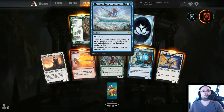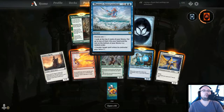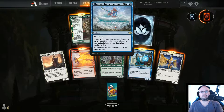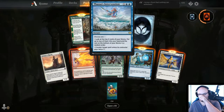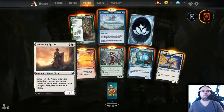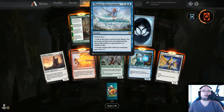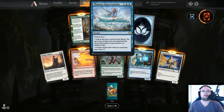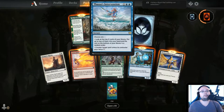Thassa's Intervention — X and 2 blue, instant, choose one: look at the top X cards of your library, put up to 2 into your hand and the rest at the bottom; or counter target spell unless its controller pays twice X. It is expensive but versatile — if you pay just 2 mana, it's effectively a 4 mana draw 2 as an instant. The counter is also good because if the opponent casts something big, paying 4 mana to stop it is basically a 3 mana counterspell.